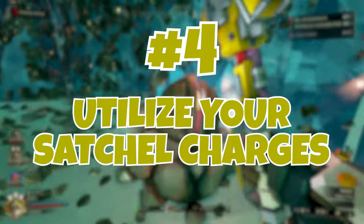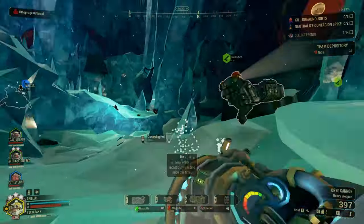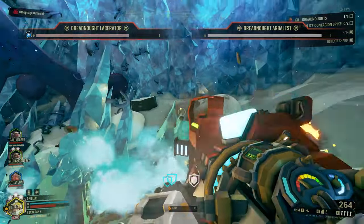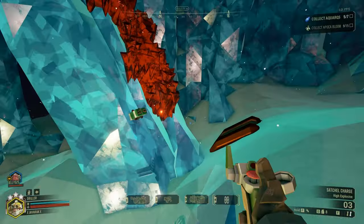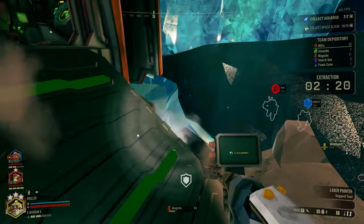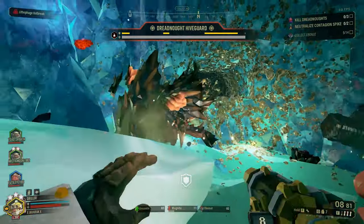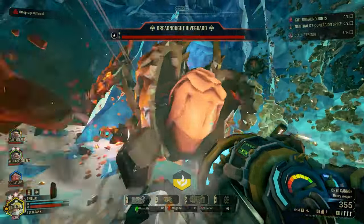Utilize your Satchel Charges. Drills and firepower aren't the only things in your arsenal — the Driller class also has access to powerful explosives. The satchel charges can help you take down difficult terrain, eliminate large groups of enemies, or even create shortcuts if the terrain is generated properly. When encountering tough minerals or obstacles, strategically place Satchel Charges to save time and effort. Furthermore, don't hesitate to use them as offensive tools against dense enemy clusters. For example, on elimination missions, you can set up a Satchel Charge right on the cocoons so that once those big ugly bugs spawn, you can immediately take out a chunk of the armor.